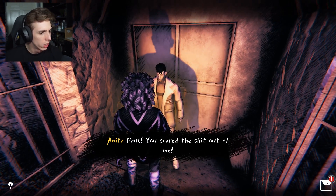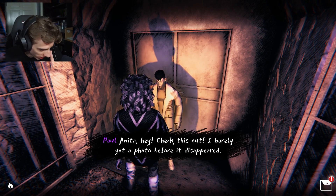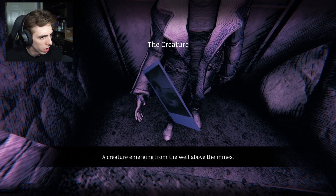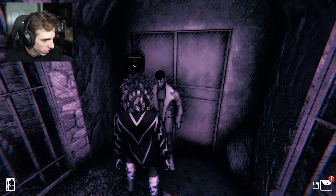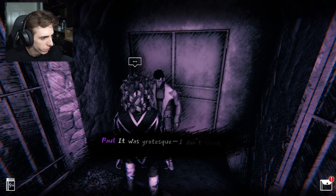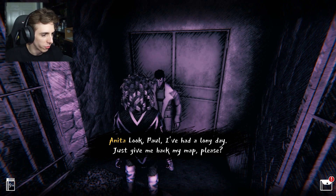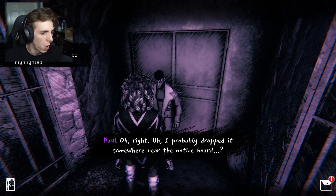Hello? Paul! He scared the shit out of me. 'Anita, hey - check this out! I barely got a photo before it disappeared.' What? Hey, what is that - the creature? A creature emerging from the well about the mines. Is it a person? I don't think it's normal - it was grotesque. I don't think it's part of the festival thing. Look Paul, I've had a long day, just give me back my map please. 'Right, I probably dropped it somewhere near the notice board.' Why would you drop it, Paul?